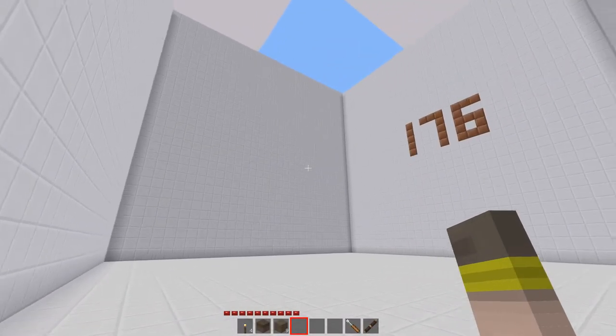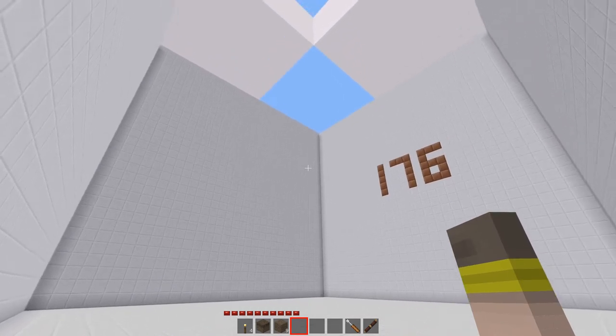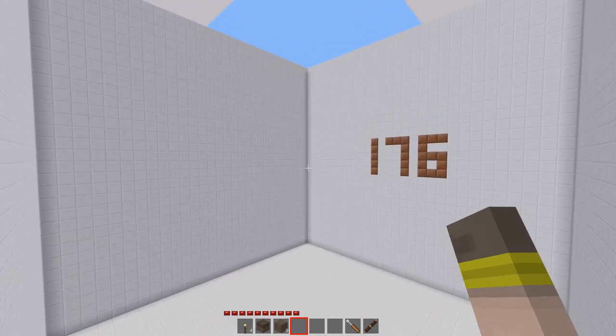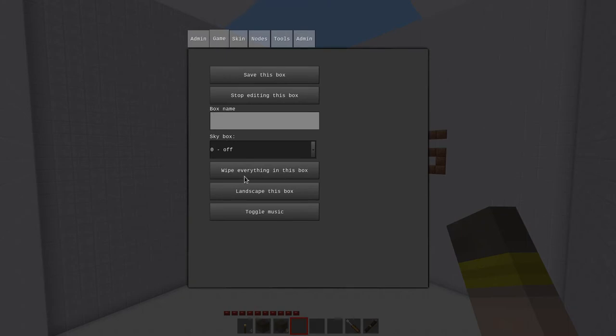Hi folks, this is Sofer. We're on Inside the Box and I'm going to show you two new functions that I added to help you maintain and set up your box a little bit quicker. Underneath the game tab you'll find two new buttons: Wipe everything in your box and Lenscape this box.